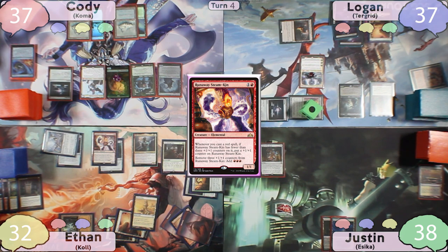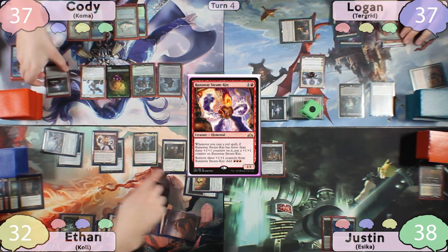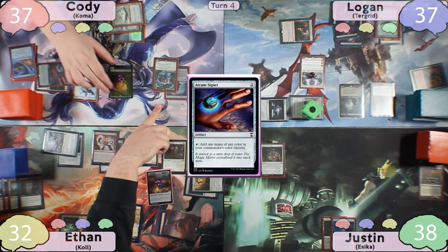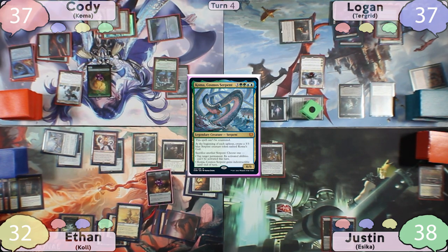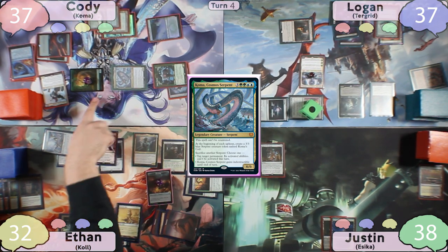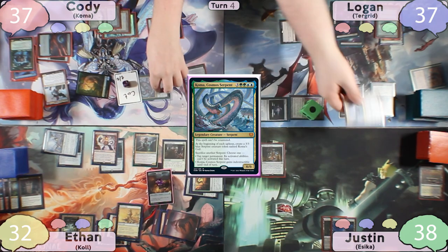Cody draws two and does not pay for Smothering Tithe. He discards a Snow-Covered Island, which Logan gains control of. Then taps Sol Ring for three, casting Arcane Signet, and with one mana left over casts Koma. He crews the Chariot with Koma and moves to combat, swinging the Cats and the Chariot at Nicol Bolas. Logan blocks the Chariot with Terror Grid after it makes another Cat token, and Nicol Bolas dies.